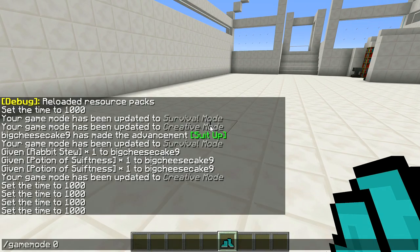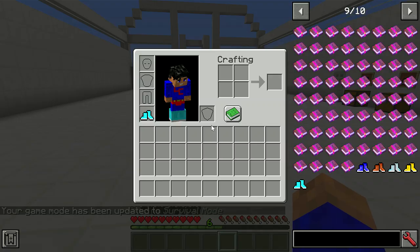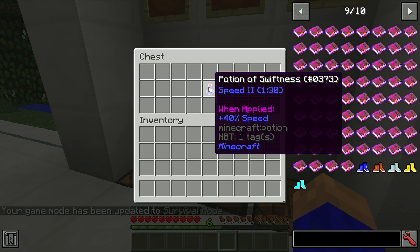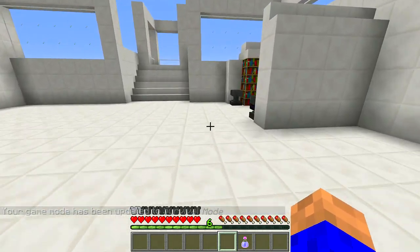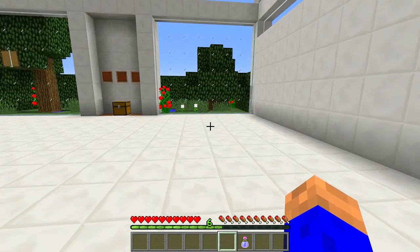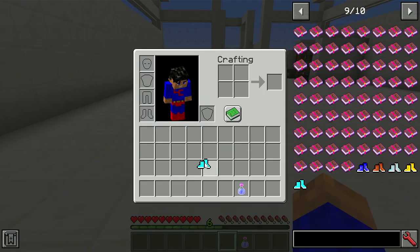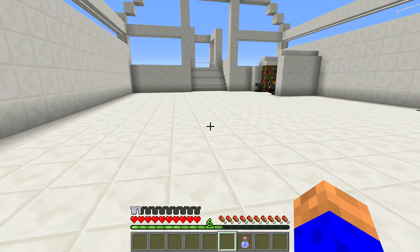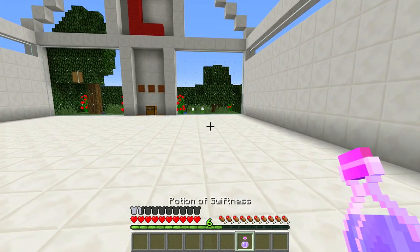Let's change our game mode and tuck these shoes on. If you get yourself a speed two potion — this is normal speed with the shoes on. You're really shifting. If we just take them off — there we go — and if I run, this is one and a half times faster than normal running. Putting them back on again. Boom, baby. Away we go. You can also drink a potion and you can really motor.